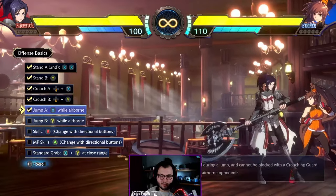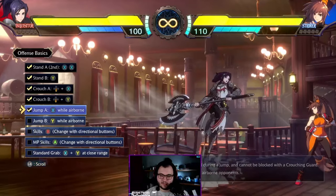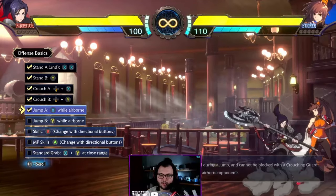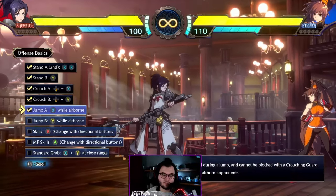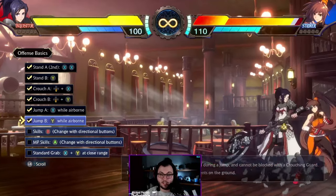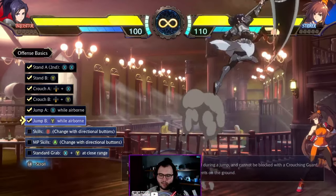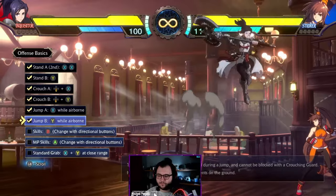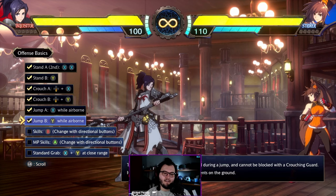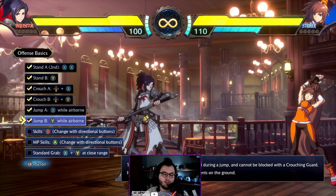For jump attacks — jumping A for Inquisitor is an upward swipe, which would probably be a really good air-to-air button so you can catch opponents who jump at the same time as you. Jumping B swipes downward, which would be good for catching opponents who are crouching a lot. It's still fairly quick but definitely slower than jumping A. Now we're moving into MP skills.